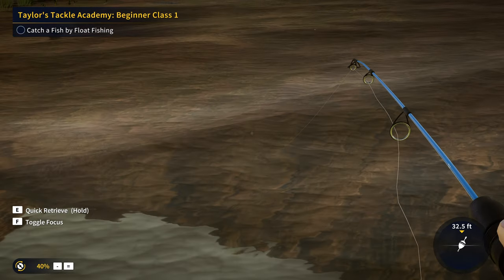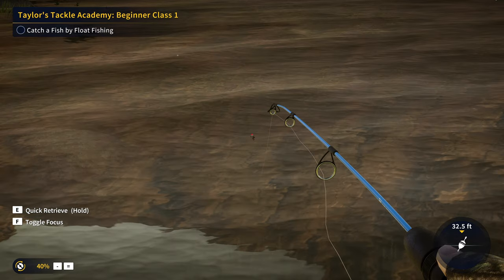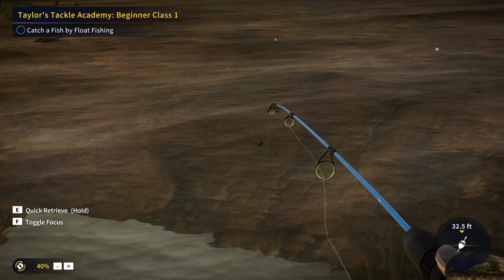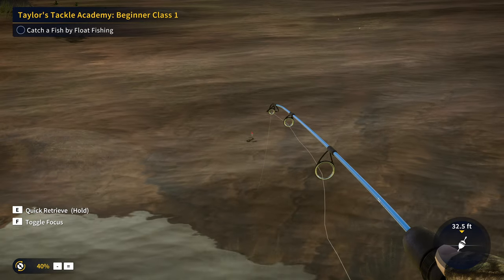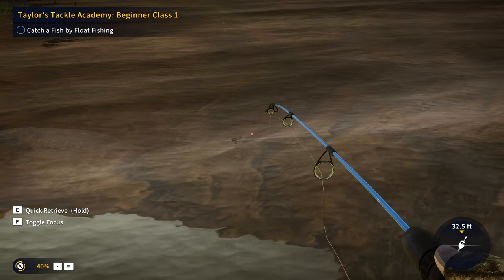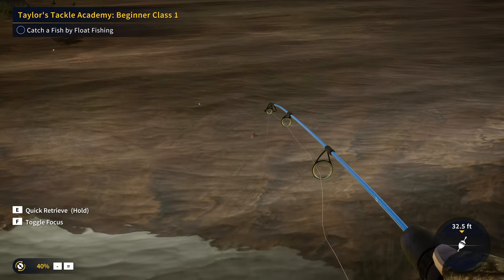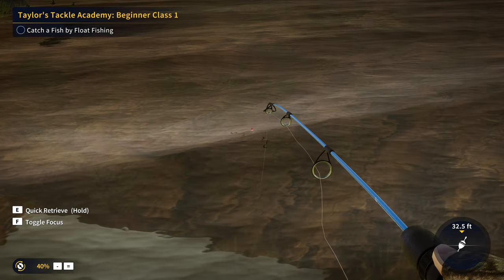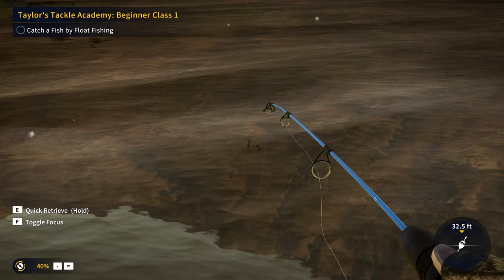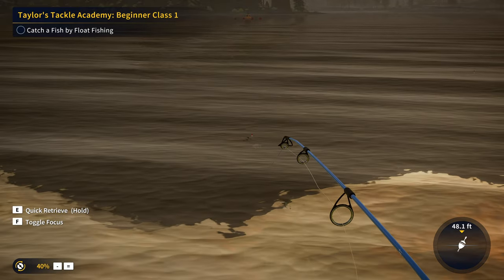I'm going to increase the drag a little bit as well. Now, typically the hook depth does not matter a ton, but for some species it will matter more than others. For example, with catfish you may need to go one foot or deeper. With something like pike, musky, or largemouth bass, it really doesn't matter what depth you have — they'll pretty much always bite. If you don't know the depth, just leave it at default and try a little bit deeper if that doesn't work.